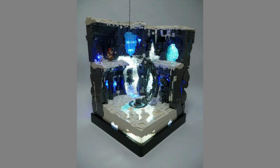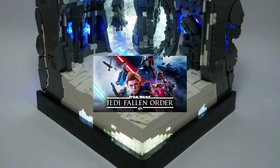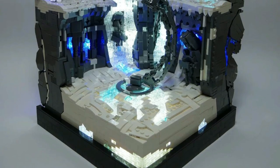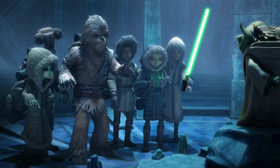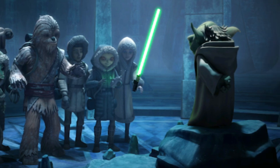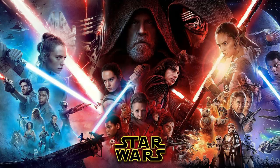So the first MOC is by my buddy Quick Brick. This is a MOC from Jedi Fallen Order from the planet of Ilum, which first showed up in the Clone Wars. This is basically the planet where the Jedi used to get their lightsabers from, but then it got transformed into the Starkiller base — because, well, the sequels.